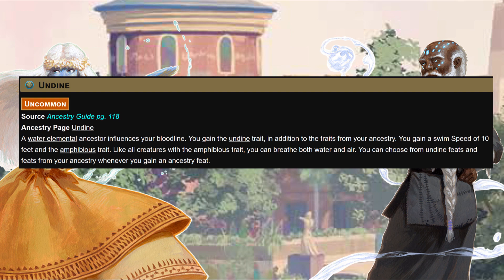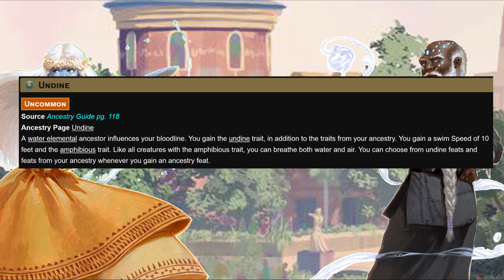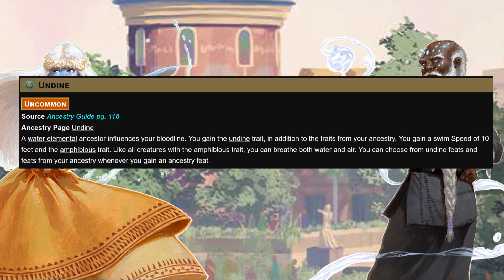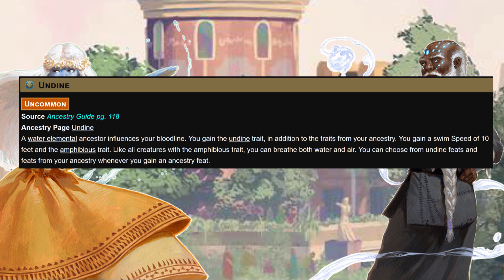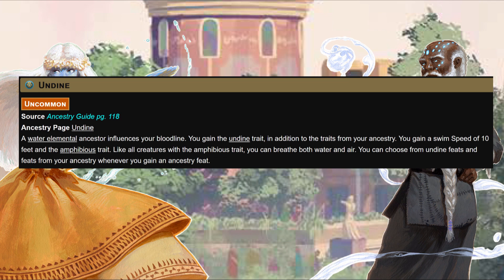Mechanically, if you choose the Undying versatile heritage at level one, you gain the Undying trait, a swim speed of 10 feet, and the Amphibious trait which allows you to breathe both water and air. That's huge in a lot of games - in some games it means nothing, but if you're going to be around water, the ability to breathe and fight better in it can be crucial. For example, briefly I was in a Giant Slayer campaign playing a merfolk - it turns out humanoid society has to build around water to function, which means you have your own unique highway to swim and attack from.